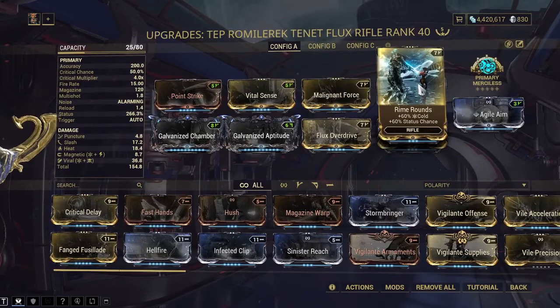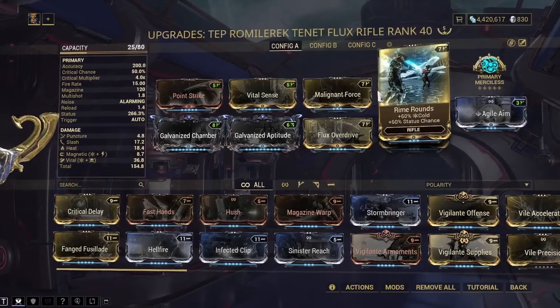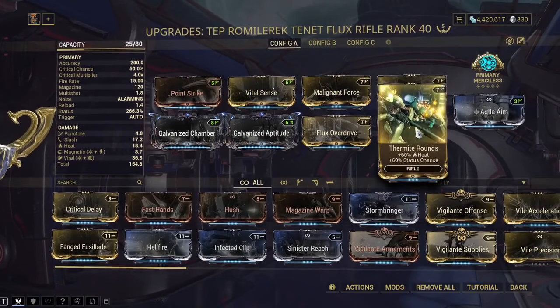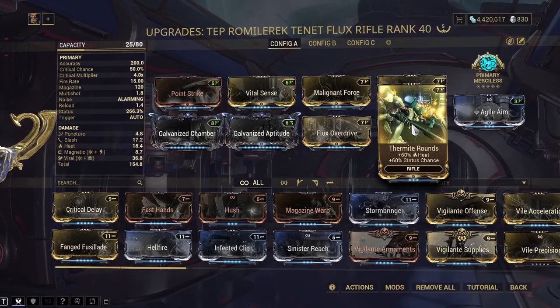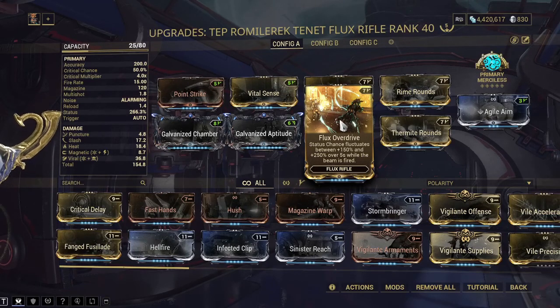Vicious Rounds and Rime Rounds to make the viral effect, along with having the status chance go up by 120% combined between these two. We have Thermite Rounds to add heat damage alongside those, again adding more status chance. Then there's Flux Overdrive, which is an augment you can get from Index enemies — that's how we end up with a bunch of status chance there.